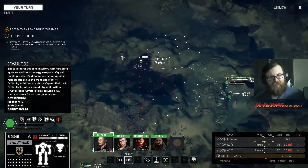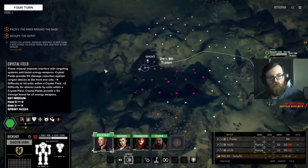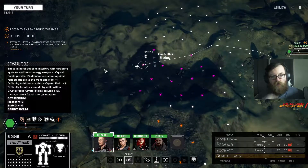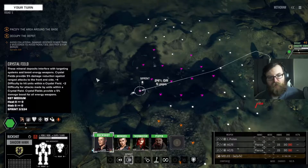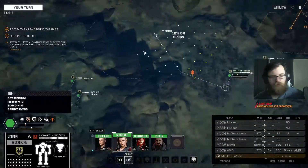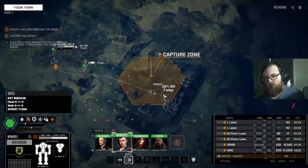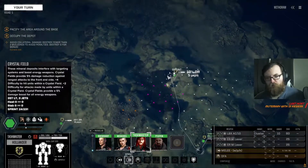Does this add heat or anything? It actually provides a damage boost — 5% damage reduction from front and side plus 4 difficulty to hit. Oh wow, crystal fields actually got buffed in BTA! Holy shit — crystal fields were already really strong so I'm quite surprised that they got buffed.